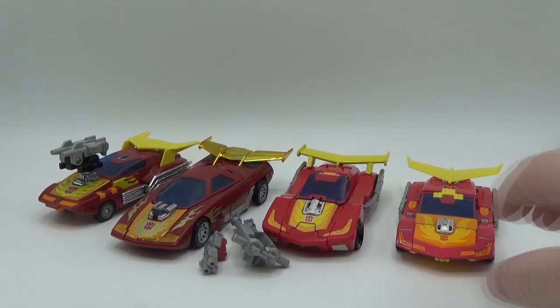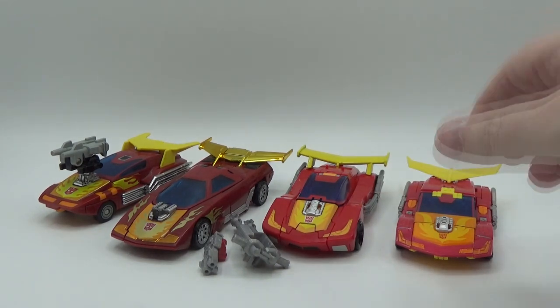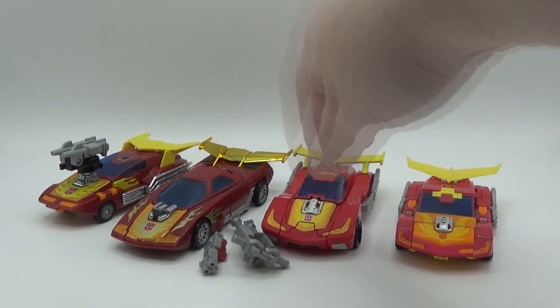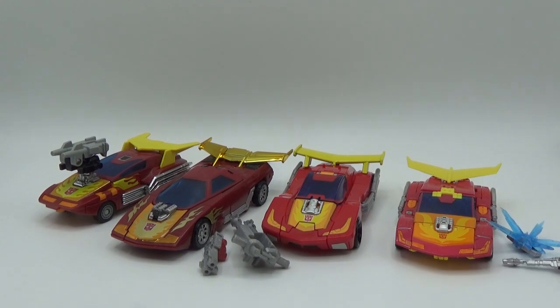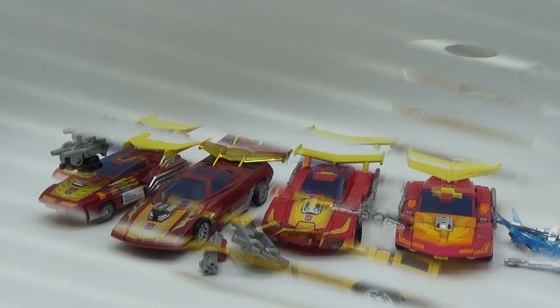He is a lot smaller than all the other ones — about the size of the G1, but the G1 is a little taller. It's a beautiful car mode. I love the Henke and I love the G1. Titan Returns is fine — kind of looks like an older version of all three, like the grandpa of the Hot Rods. But love all the accessories that come with it. Love that 86 Studio Series one. That is the alt mode for Hot Rod — G1, Henke, Titan Returns, and 86 Movie Studio Series.